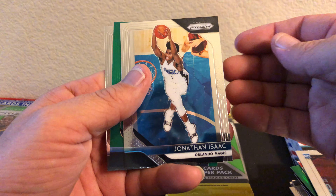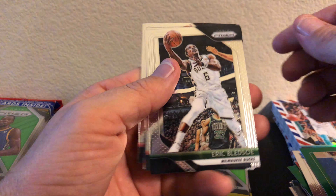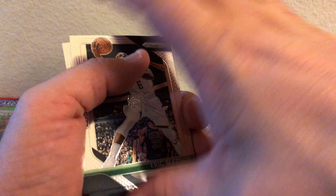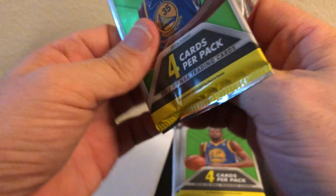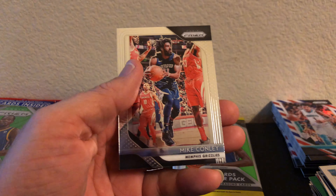I'll stick those in the good pile if they're rookies. Alonzo Trier rookie, Isaac, Aaron Gordon Green, and Gary Harris. Eric Bledsoe, Aminu. Mark Gasol, Quinn Cook Silver, Kevin Durant - Kevin Harvey rookie. Porzingis, Gobert, Luka - nice - Mike Conley.